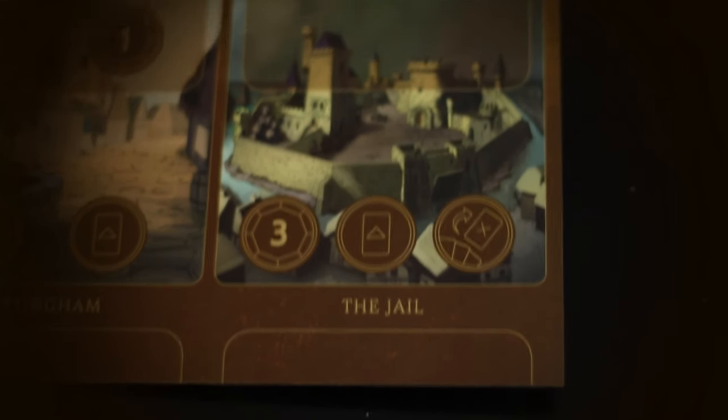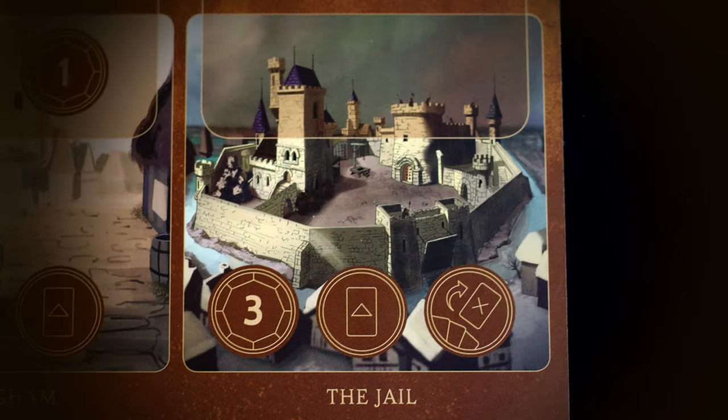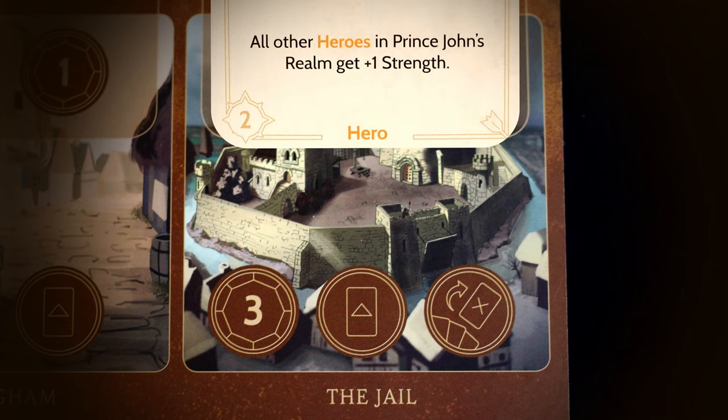The jail is by far the best location. Even if heroes are played there — which they rarely will be — you can move heroes into it with certain cards. You still have three power you can gain, you can still play a card, and you can cycle out cards you don't need. Every other turn you should try to go to the jail to gain that three power, because it makes you a ticking time bomb for the end game. Now let's go over the three tips and strategies.